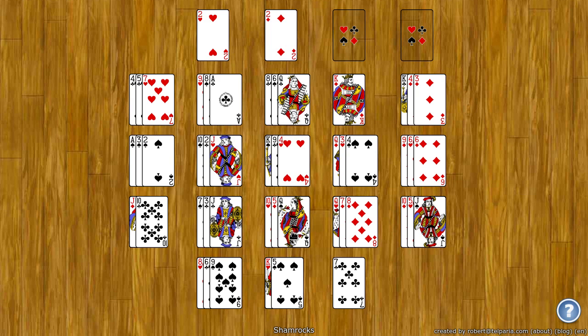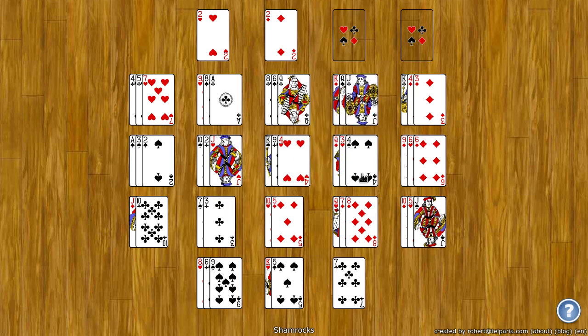On the king I can only put a queen — you can't wrap around. And then on the queen I can put a king or a jack. If a spot becomes empty, nothing can go in that spot. At the beginning of the game all the kings are moved to the bottom of each stack so they don't get in the way.